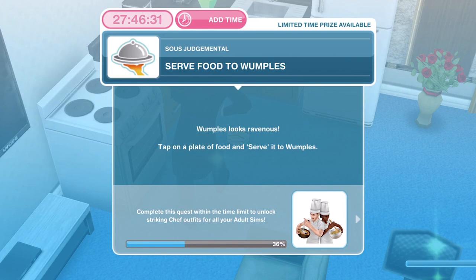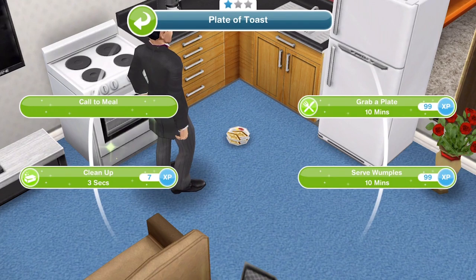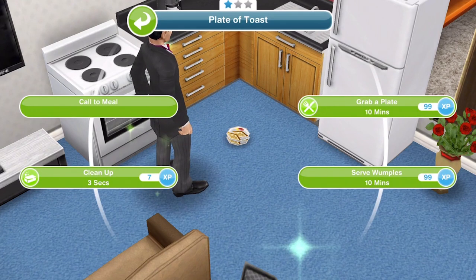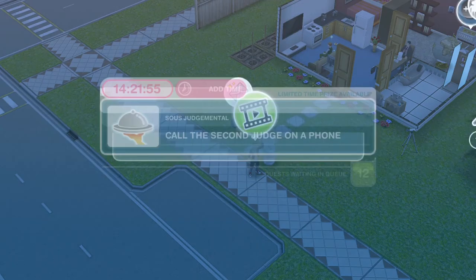Now we need to serve food to Wumples. Wumples looks ravenous — tap on a plate of food and serve it to Wumples. Click on the food and serve to Wumples — that takes ten minutes. We have finished serving the food to Wumples.